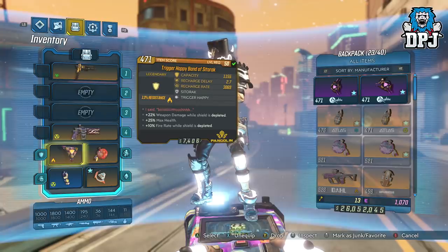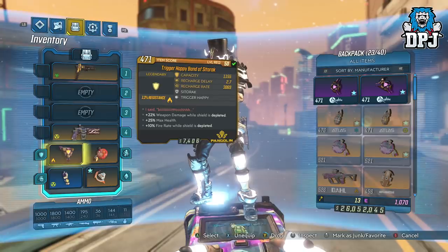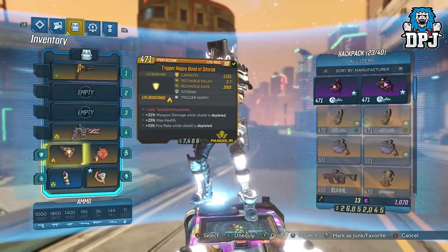The shield is where the fun stuff happens. The shield I'm using is the Trigger Happy shield, which grants plus 22% weapon damage while shields are depleted, and also a 10% fire rate. As you saw with the Infinity Pistol at the start of the video, it basically gives you a crazy fire rate paired with crazy damage. That's what this glitch does — it's basically infinite of both, because we stack these two benefits on this shield.